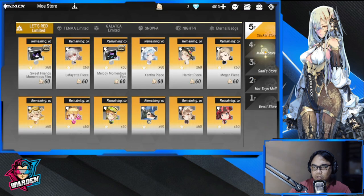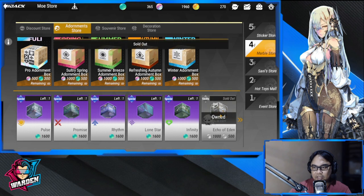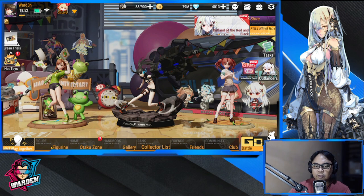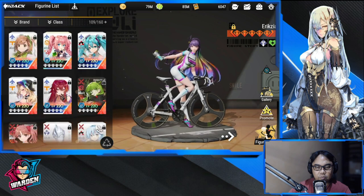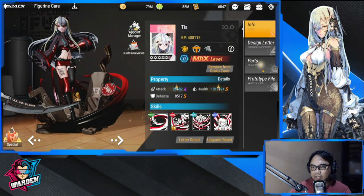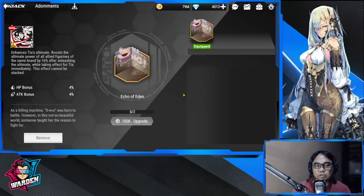The adornment is available in the Marble Store and Adornment Store — it's a sure-shot way of getting her adornment while you wait for a better one. This adornment enhances Tia's ultimate and boosts the ultimate power of all allied figures of the same brand by 16% after unleashing the ultimate, taking effect for Tia immediately. This effect cannot be stacked, but it's a solid 16% buff on all ultimates.